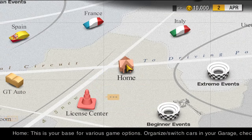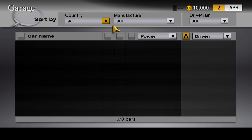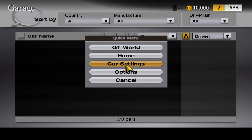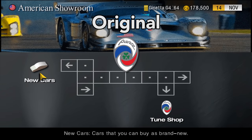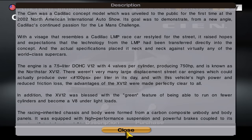Furthermore, a quick access menu has been implemented, enabling you to swiftly navigate to the GT World, home, car settings, or options menus by pressing the select button in specific areas. The last two changes to mention are a revamped dealership screen where everything is laid out more linearly, and cars now have descriptions on them in the dealerships. These descriptions are ported over from Gran Turismo 6, so if you're curious about the history of any of the cars you come across, you can find it right here.